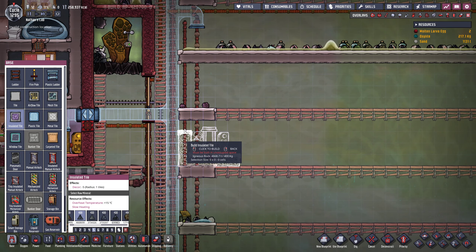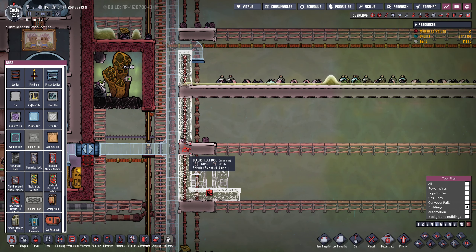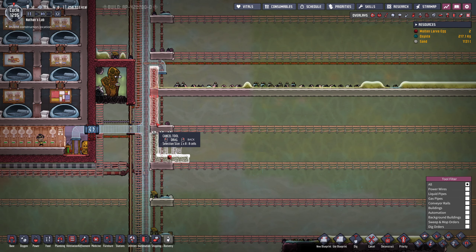We also have a carbon dioxide vent that we could utilize to produce more oxygen, for instance using the oxyfern seeds. But we don't necessarily have to decide this today. This is enough out of the way so that we can ignore it for now.